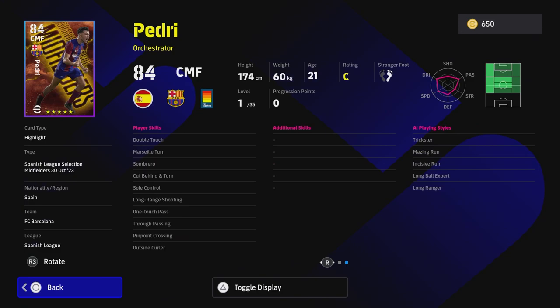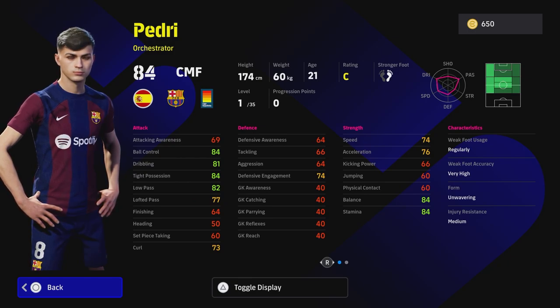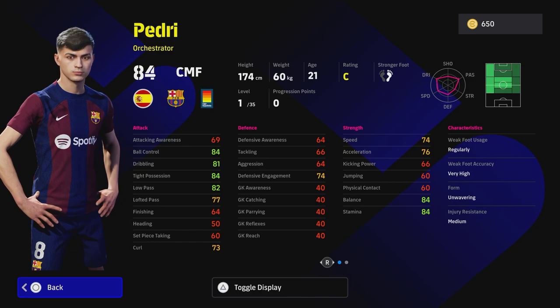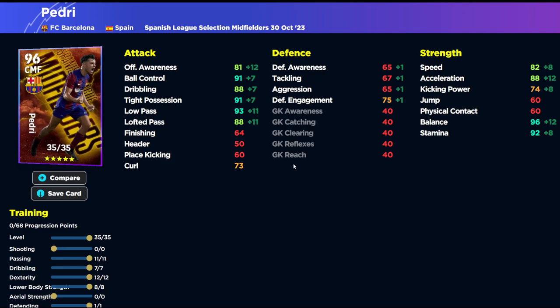Last but not least we have the pick of the pack — Pedri. I would throw him into the legends pick as well because he is insane. If you don't get Javier Guti and you get Pedri and you've never played with him before, he will be game changing. I'd put Pedri genuinely in my top five players in the game on any card. Player of the Week Pedri was definitely a top-five card ever released in my opinion — they have nerfed him a little bit but he's so good on the ball and wins the ball back very effectively. He's got excellent player skills: long range shooting, double touch, soul control, one-touch pass, Marseille turn, true pass, pinpoint cross, and outside curler. If you stick low lofted pass on him it will be an insane card. His build with 35 levels gives 91 ball control, 88 dribbling, 91 tight possession, 93 low pass, and 88 lofted pass — every stat from ball control down to lofted pass is 90-plus — plus 90 acceleration, 98 balance, and 94 stamina.